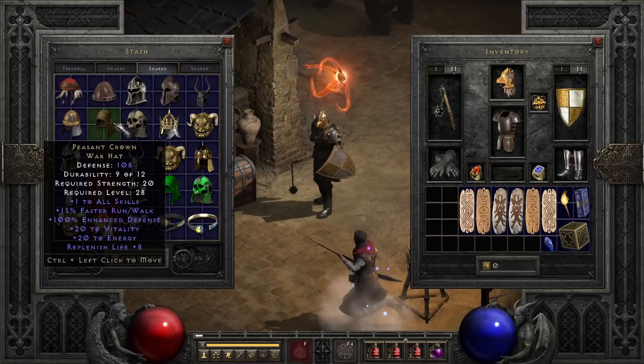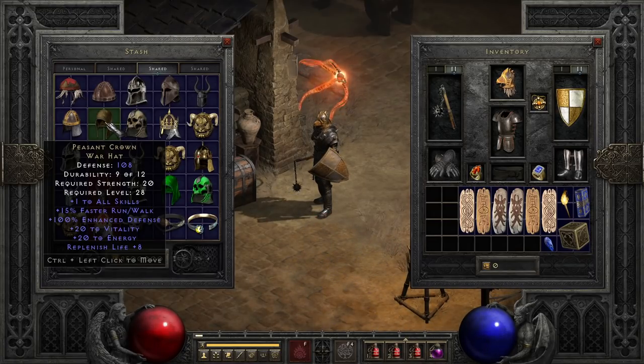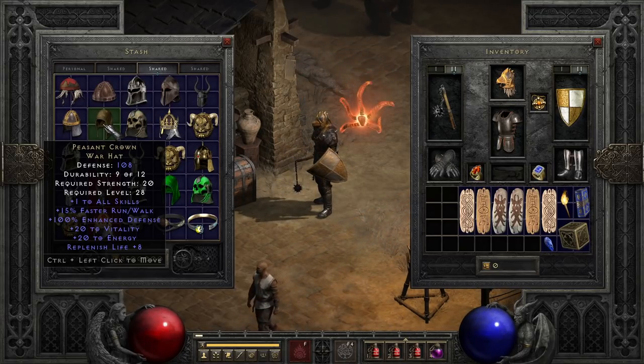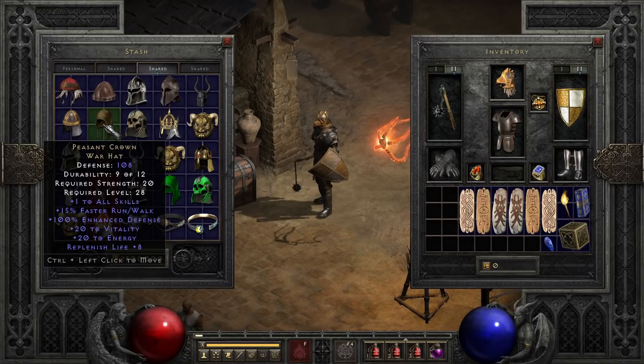In the exceptional slots, we actually have one of those plus skill helmets that beats it out, and that's Peasant Crown — an oddly underrated helmet with plus all skills, a boost to vitality and energy, replenish life, and a rather odd bump to run/walk speed that most people forget about. There are only a few builds I'll favor this over Lore on, but it is still a decent helmet for a lot of builds if you already have enough lightning resist elsewhere.